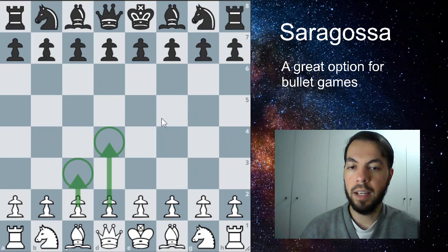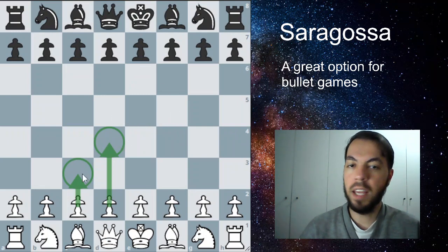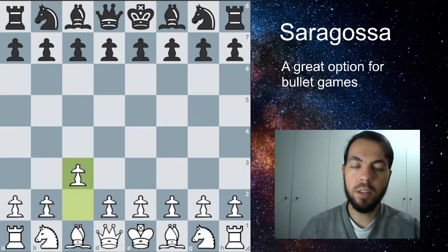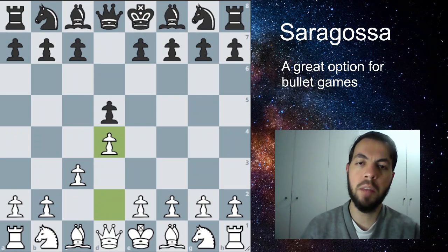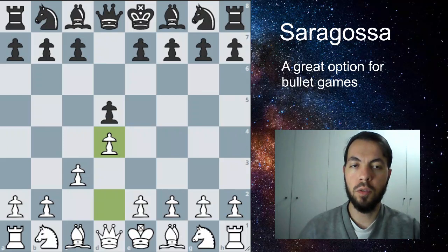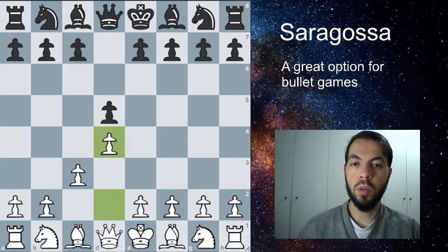If they go for D5 or even E5, it doesn't matter. If they take, you just take back with the C pawn. You're going to play C3 and no matter what Black plays, you are going to play D4. More often than not they're going to play D5, but if they play E5 or any other opening, you can just go for these two first moves and pre-move them safely — no big deal.